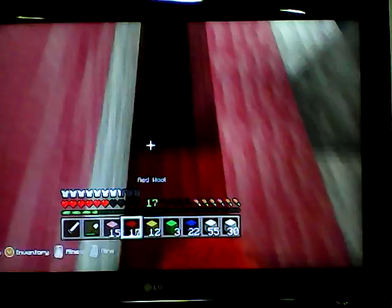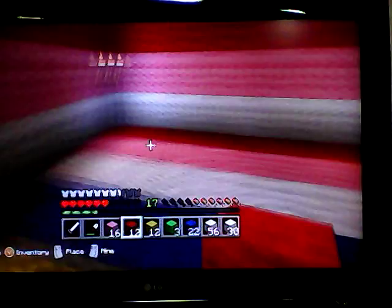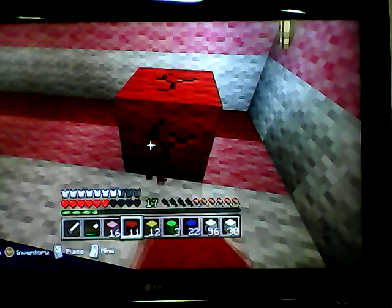I'm going to go get some gates — actually, I don't need any gates. I'll just start building. So there's one. I'm going to start with pink, red, yellow, green, blue. And that'll be the counter. I'm going to get a chest.